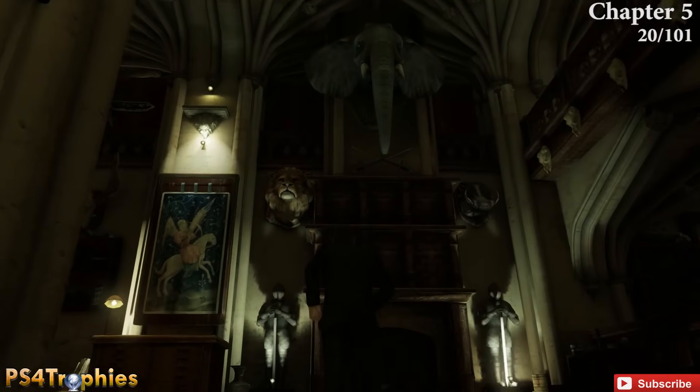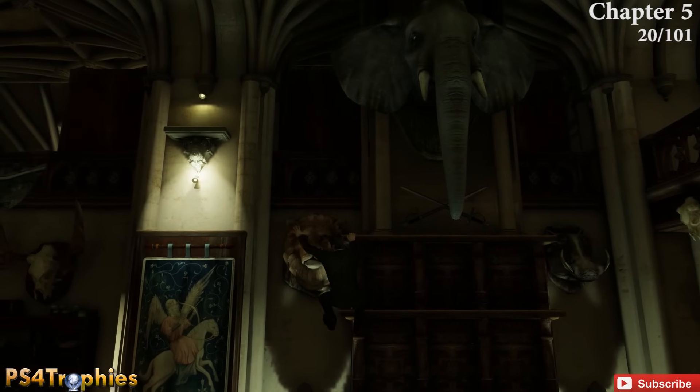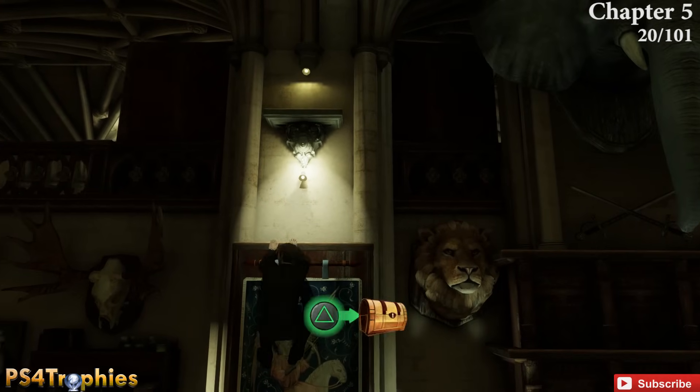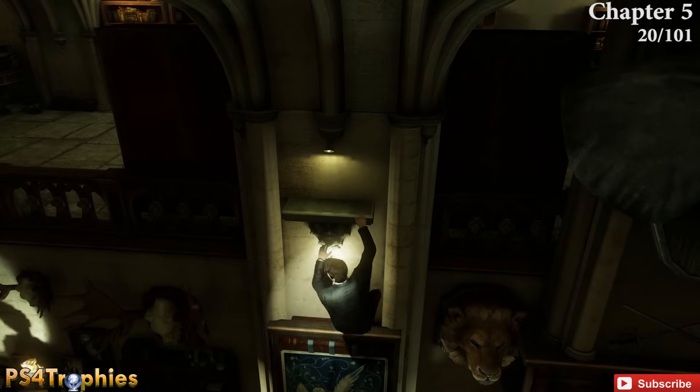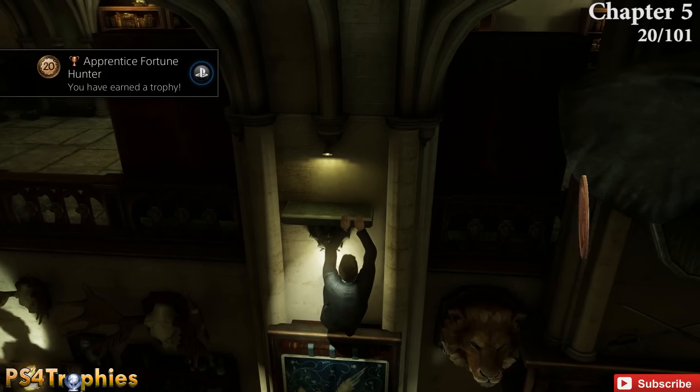Moving on to Chapter 5, which is the library area. You'll see an elephant head up above. Climb up at that point and jump over to the left — just above is the treasure. That's number 20, so you'll get a trophy.